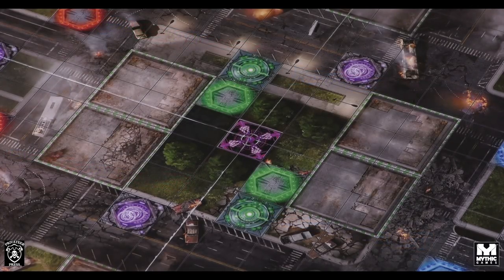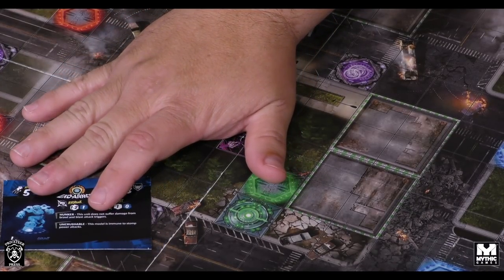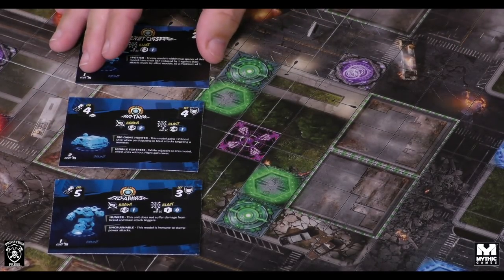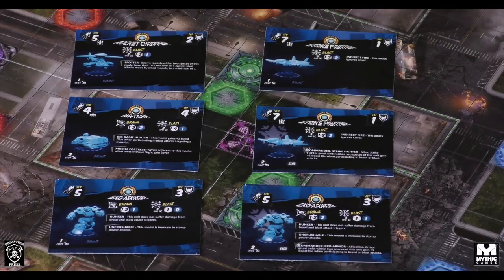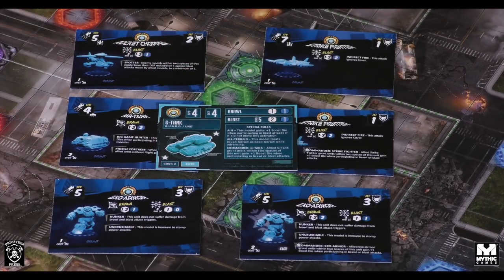All of the graphical elements are going to be upgraded. Here are some of the newer units that are going to be in the game — these are from the Defenders. That gives you an idea of how a unit card will look. For contrast, this is what a unit card currently looks like for the Defenders. So that gives you an idea of the graphical style change occurring. Again, still works in progress, but you get the idea.